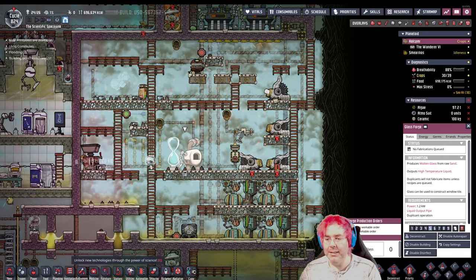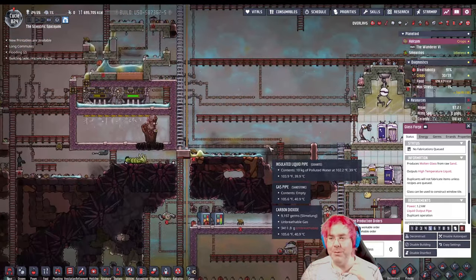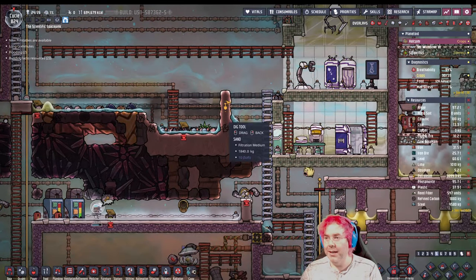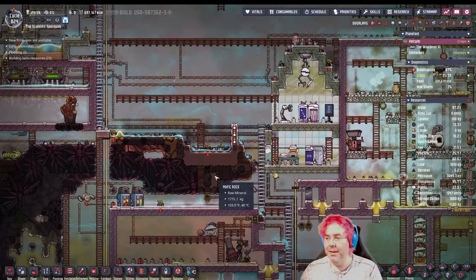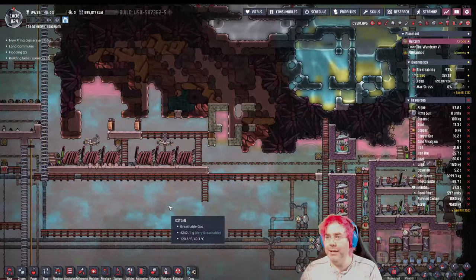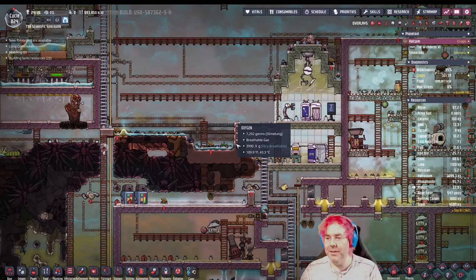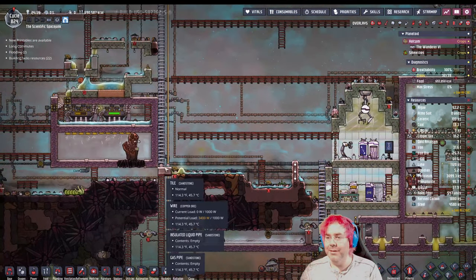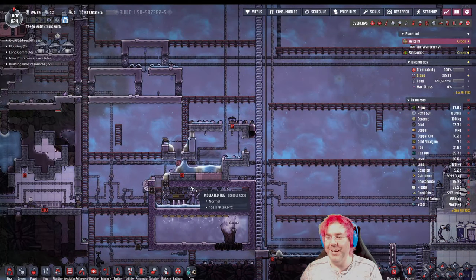We need glass for the monument. I see a problem here — I should dig this out. Looks like maybe some sand fell down from when we were digging this and potentially blocked things. I think we had alternate routes. But dupes cannot climb over walls. So there we go.